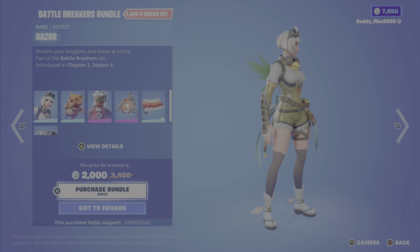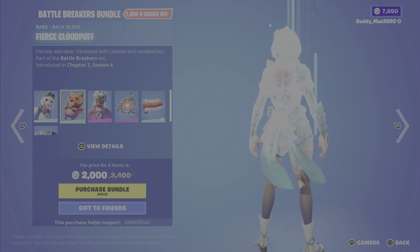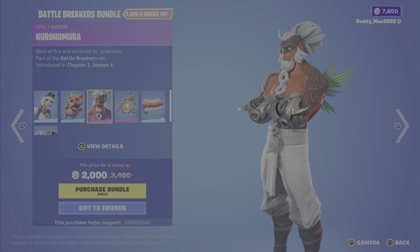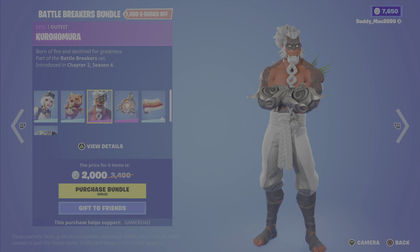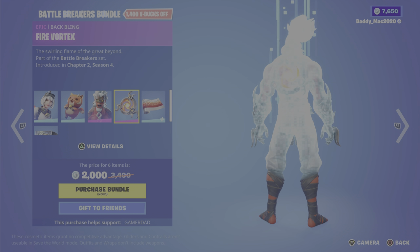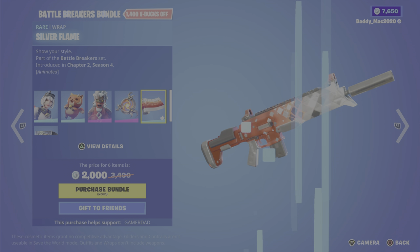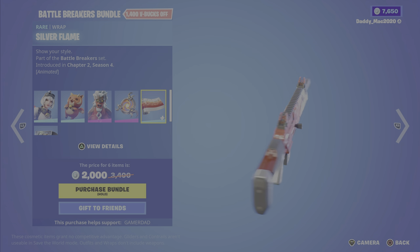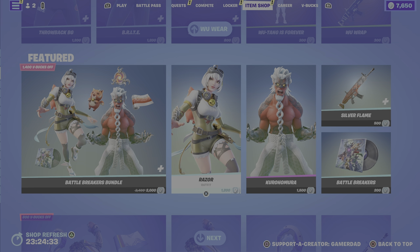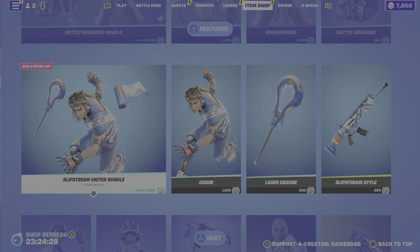Next up we're on to the featured items. First up is the Battle Breakers bundle featuring Razor from Chapter 2 Season 4, the Battle Breakers set. Then we've got the Fierce Cloud Puff back bling. We have the Kurohomura outfit — just the one style — from Chapter 2 Season 4 as well. We then have the Fire Vortex back bling, the Silver Flame animated wrap, and lastly the Battle Breakers music. 2000 V-Bucks for that bundle, or you can get either outfit with their back blings, the wrap, or the music on their own.